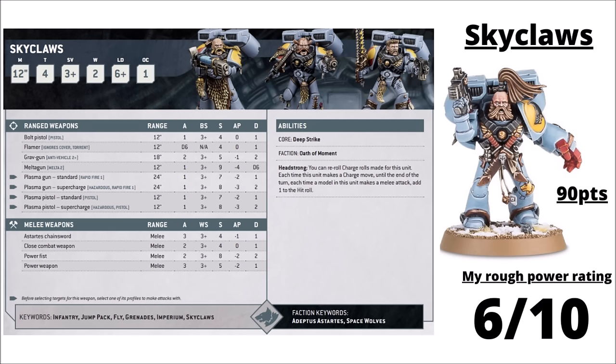The Space Wolves also get a unique jump infantry unit in the Sky Claws — 90 points per 5, and you can take a big horde of them all the way up to 270 points. Most of them hit with Chainswords, with options for power weapons, pistols, and special weapons. They trade the Mortal Wound Impact Hits rule for Headstrong — plus 1 to hit on the charge — which feels more like a side grade than an upgrade. Given that they're more expensive than Jump Intercessors and don't get as many attacks, I feel they're kind of subpar. You can add a Sky Claw Battle Leader, but I'd probably just run Jump Intercessors. I've given them 6 out of 10 — not truly unusable, but they feel eclipsed.